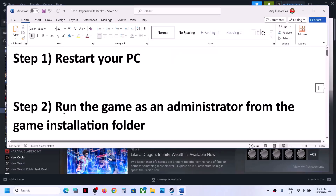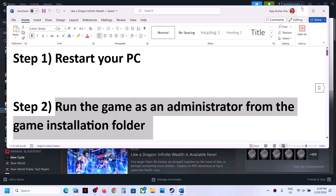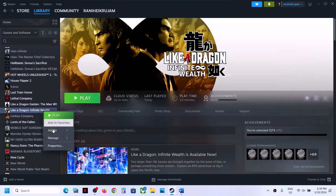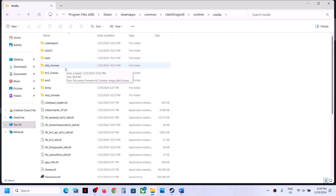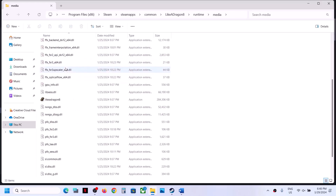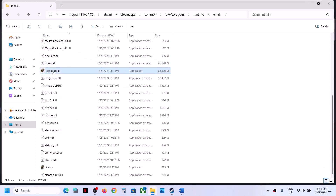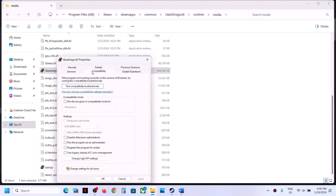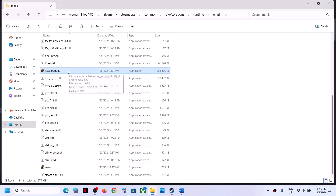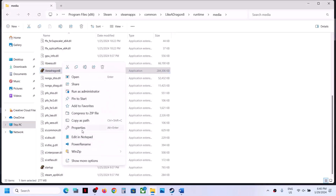If you are still facing the problem, the next step is to run the game as an administrator from the game installation folder. Make a right click on the game, select Manage, and then click on Browse Local Files — it will take you to the game installation folder. Open the game folder and find the game EXE file. Right click on it, select Properties, put a check on the box which says 'Run this program as an administrator', click Apply, click OK, and then launch the game.